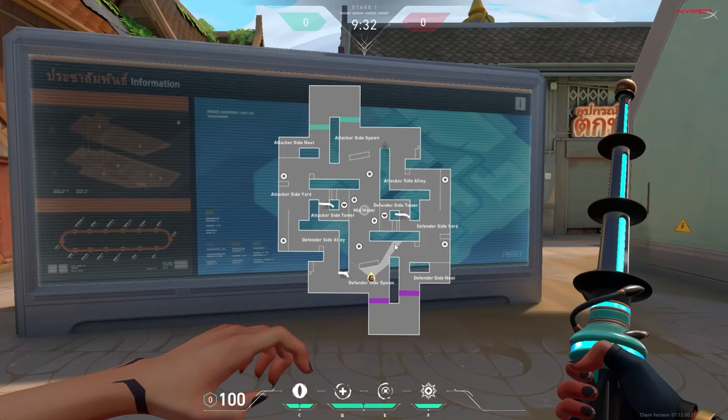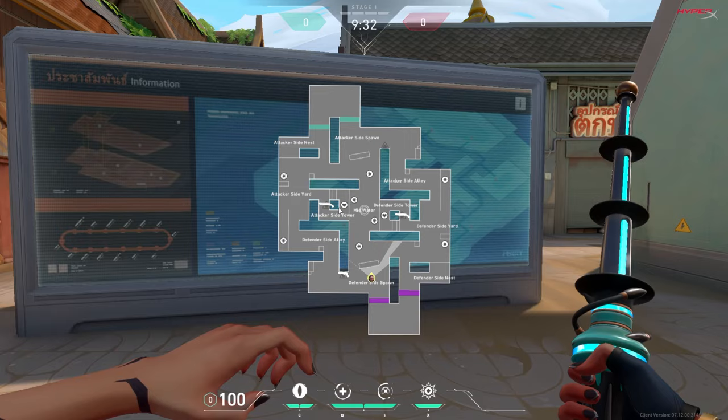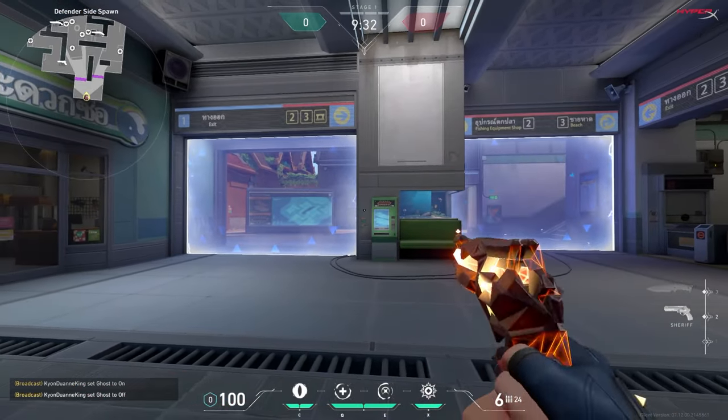Overall the map isn't huge but it has so much space for long range fights. Going into defense side tower and attack side tower you can take your close range fights, but then it opens back up to mid water where you can go back to your long range duels. Let's do a little run through like we're in the game.